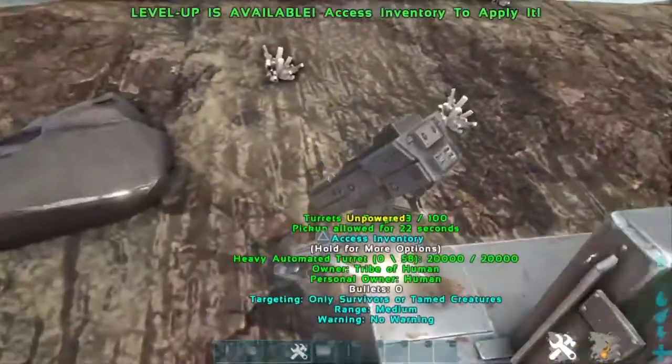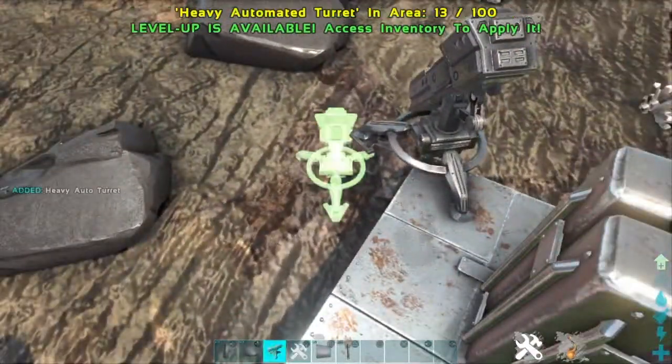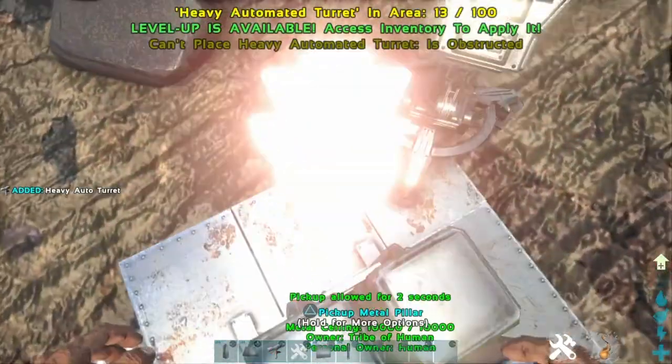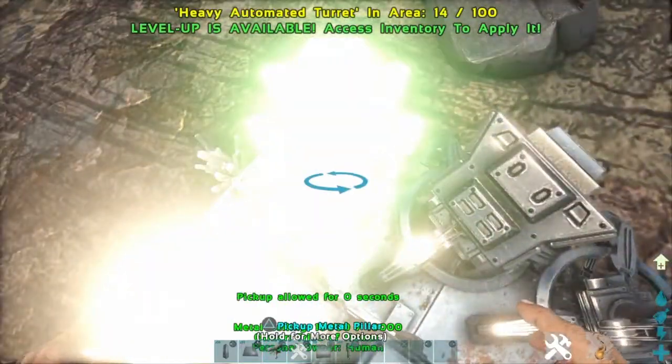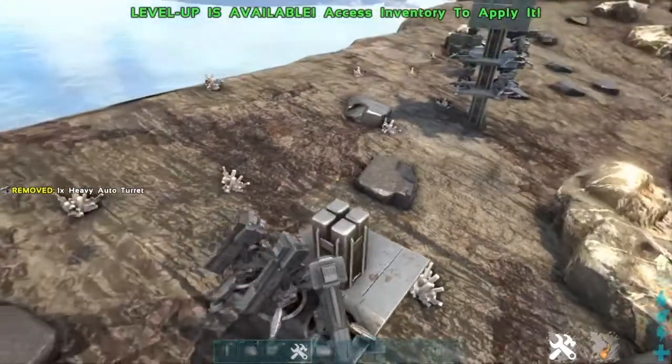Just fill out the other spaces if you want to put more turrets there. You can put as many as you want — you can probably fit more than one per area right here. You can just put three at a time. Really, really space efficient.